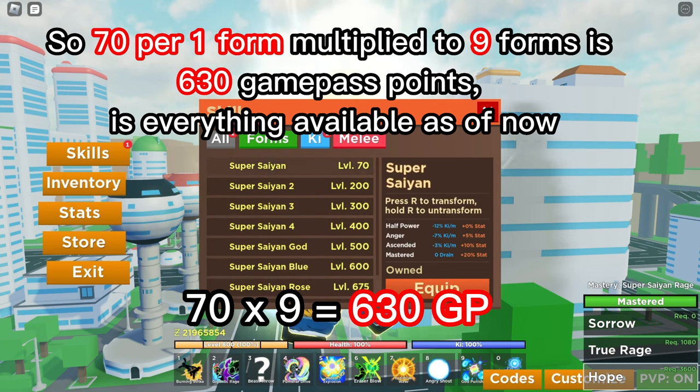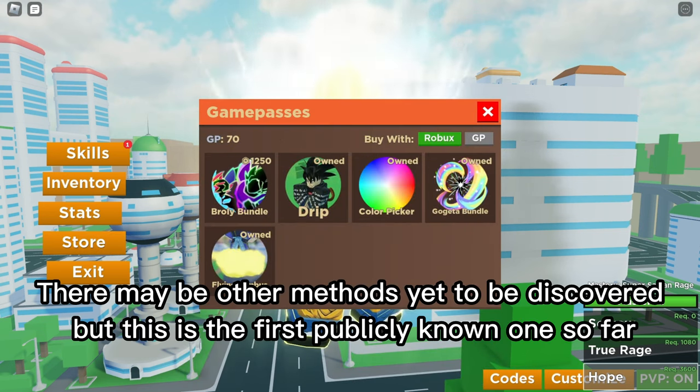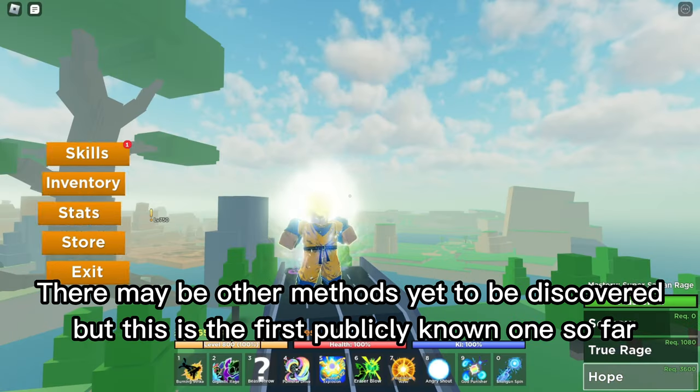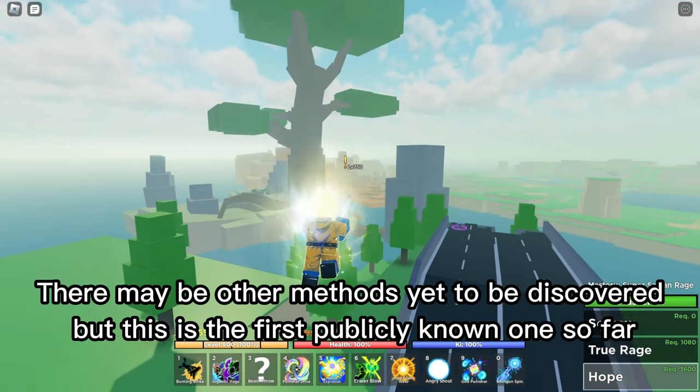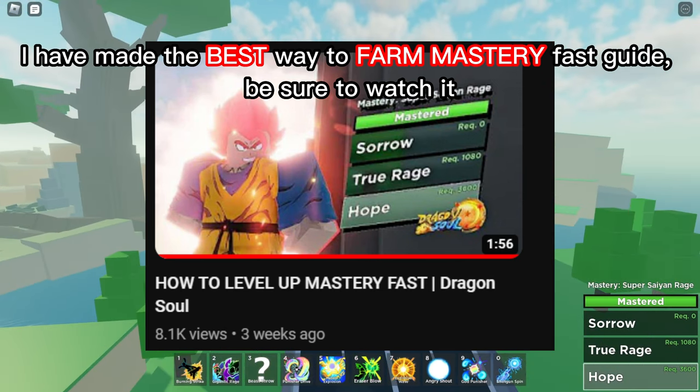So 70 per one form multiplied by nine forms is 630 game pass points — that's everything available as of now. There may be other methods yet to be discovered, but this is the first publicly known one so far. I have made a guide on the best way to farm mastery fast — be sure to watch it.